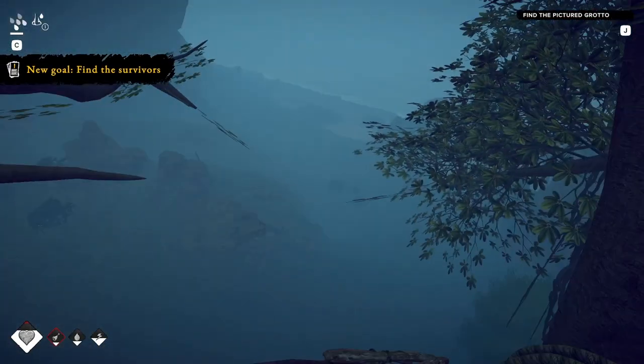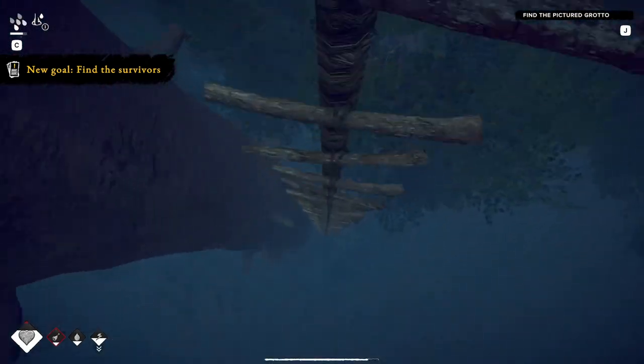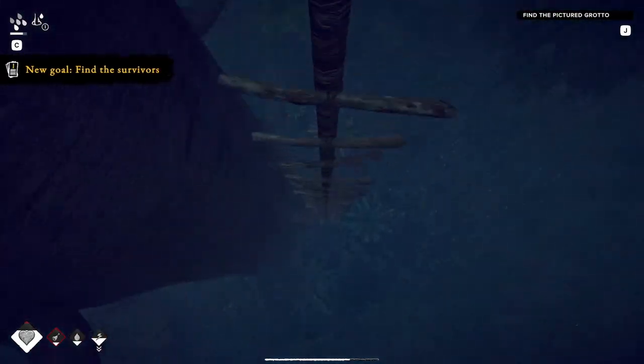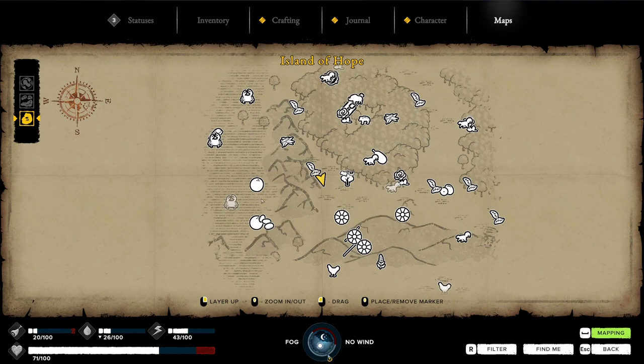New goal: find the survivors — there's an actual survivor! How unsettling is this view. It says find the survivors — let's have a look at the map now. Come on. Let's go here. Dog respawn. Journal: find the survivors. Link to document. Grotto location map.